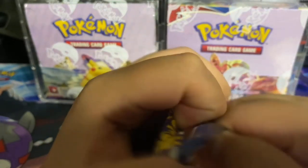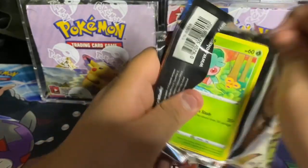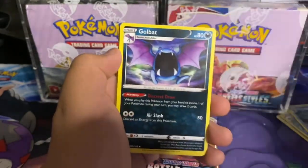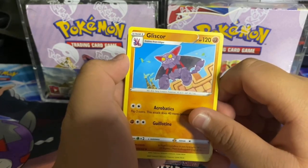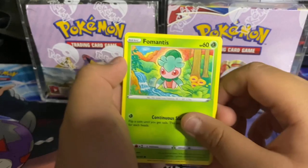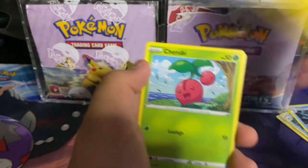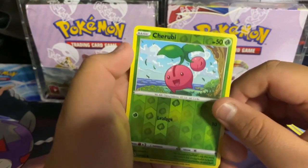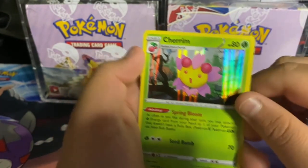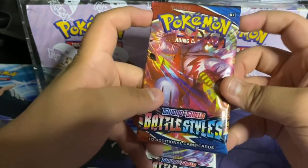Let's start off with the Tyranitar pack art — let's see if we can get anything in these last four packs. Here's the code: electric energy, Tool Jammer, Golbat, Gliscor — wait, Gliscor? Gliscor! I don't know — Fomantis, Remoraid rapid strike, Spearow, Pachirisu. Cherubi reverse holo and a Cherrim holo! We already have one of these.